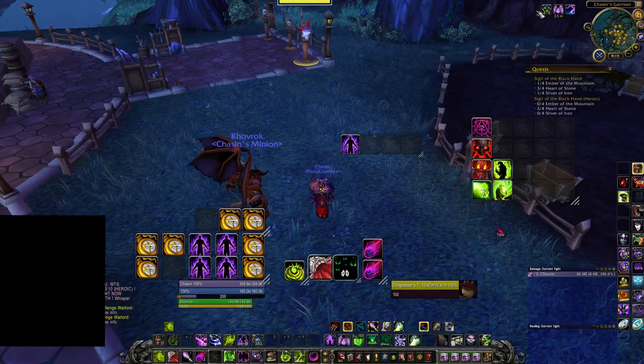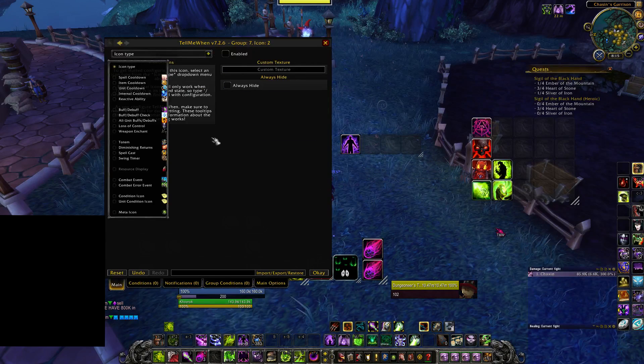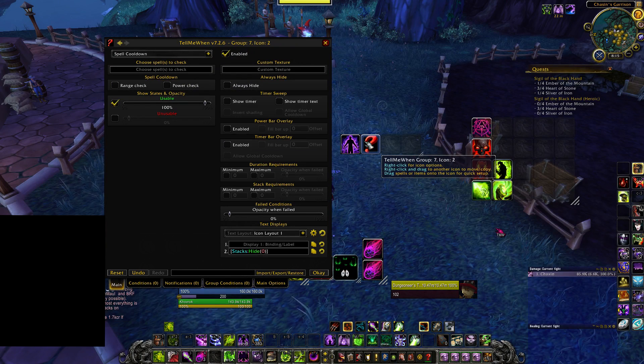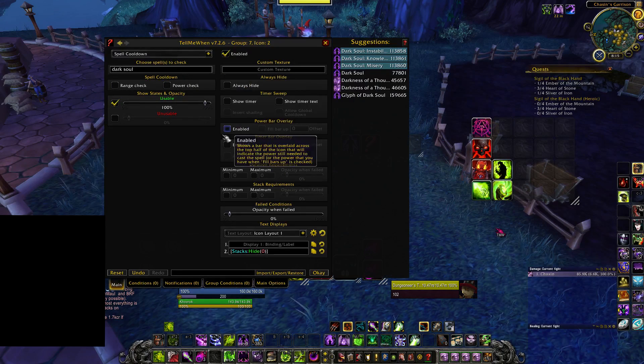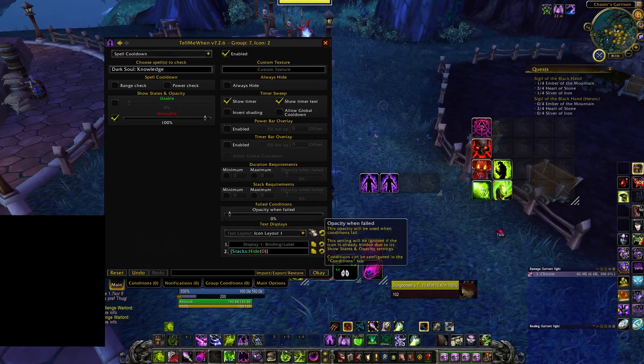Now, when we use our Dark Soul it will show the buff right here. But we also want to see the cooldown of our Dark Soul — when can I use it again. We go to spell cooldown. We want to see when my Dark Soul is up again. We go here, spells to check, Dark Soul again. We want to click unusable, because it's going to be unusable for up to two minutes. We know — oh, it's up in 20 seconds — and we have to work around our abilities, generate demonic fury or whatever, to get our offensive cooldown back. Show timer, show timer text. Click OK.